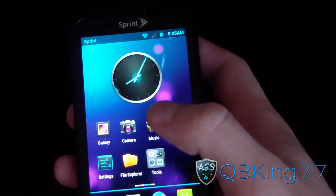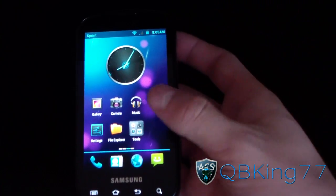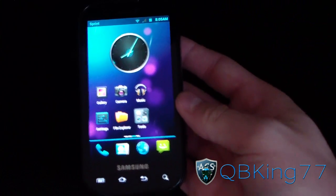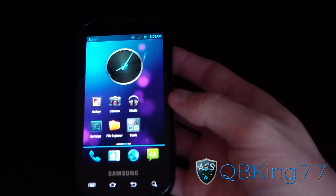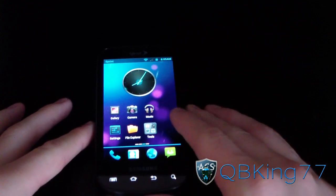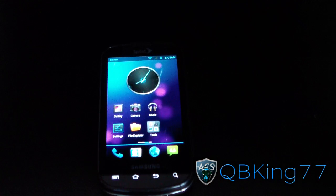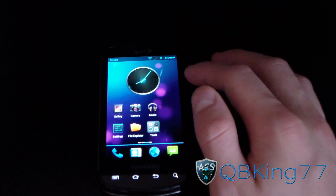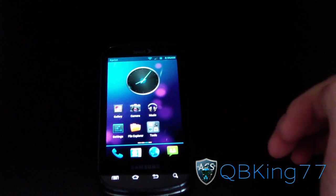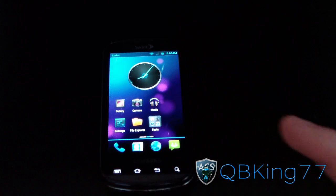That's just a quick overview — that's just one of the themes. If you like the Ice Cream Sandwich theme, Google did a very nice job with it. That's about it for the official MIUI ROM on the Samsung Epic 4G. Let me know what you think, leave a comment, and be sure to subscribe, follow me on Facebook, Twitter, and Google+. All links are in the description. Thanks for watching, and be sure to give this video a thumbs up.